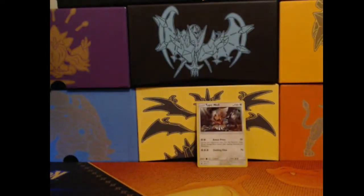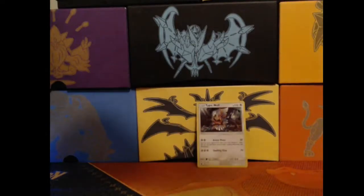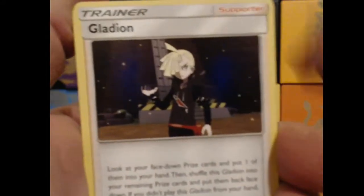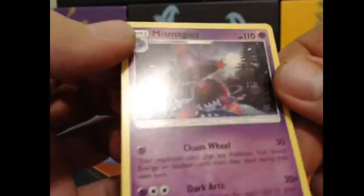Let's keep it moving — I hope that first Type Null Holo is not going to be the only one. Let's open another pack. Energy down, flip. We've got another Shellos, Remoraid, Manky, Jangmo-o, Karate Blast, Gladion, Cinccino, Miltank. Our Reverse Holo is another Gourgeist, and our rare is a Mr. Mime Regular Rare.